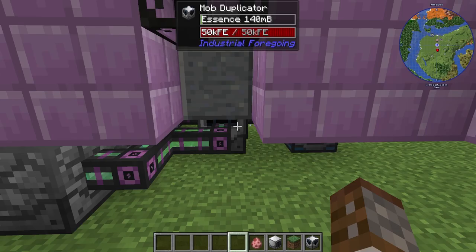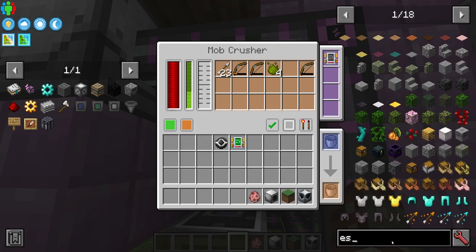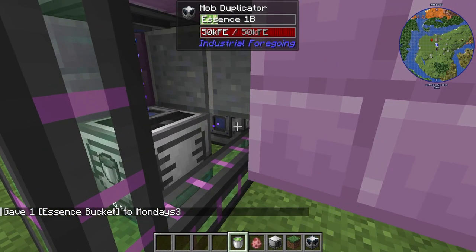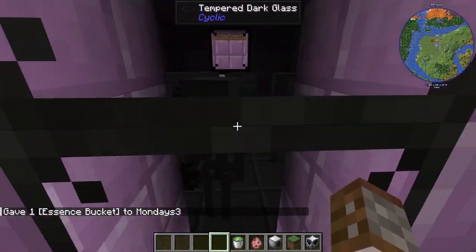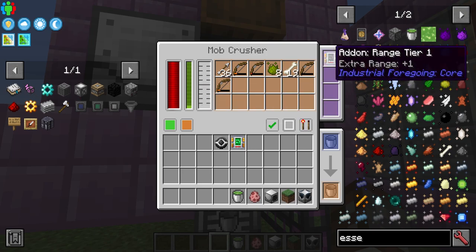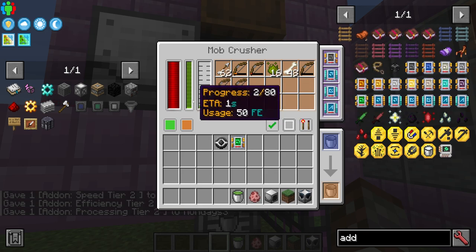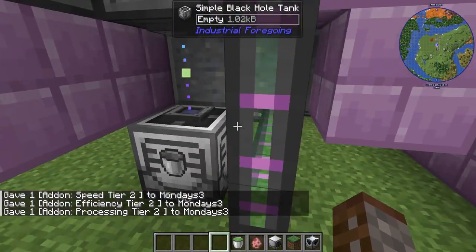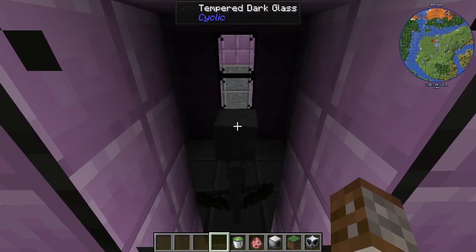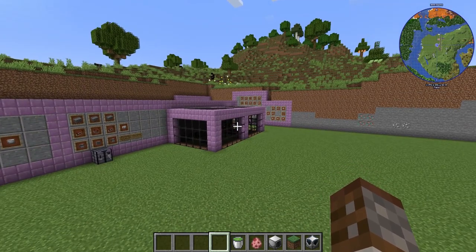I have a quick setup where the duplicator is working away and the crusher is on the back. I place some essence into it and we can hear skeletons already spawning. The crusher is killing them and generating essence. With speed tier two, efficiency tier two, and processing tier two added, you can see it's killing and generating essence. I have this automatically piping essence back in, but we're not actually killing enough to keep the essence going, so we want to supplement it.